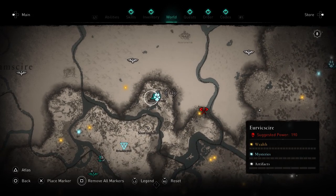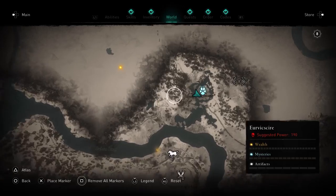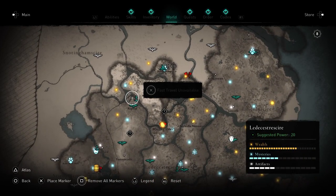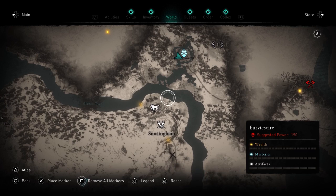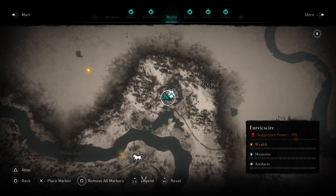The Blood Swine is located northeast of Repton in Uvershire — it's just here on the coast. If you've got this waypoint unlocked you can fast travel there. If not, just fast travel to the harbor and simply walk your way up. There is another Viking settlement here in Snottingham so you can get some stuff there as well. That's where the Blood Swine is.